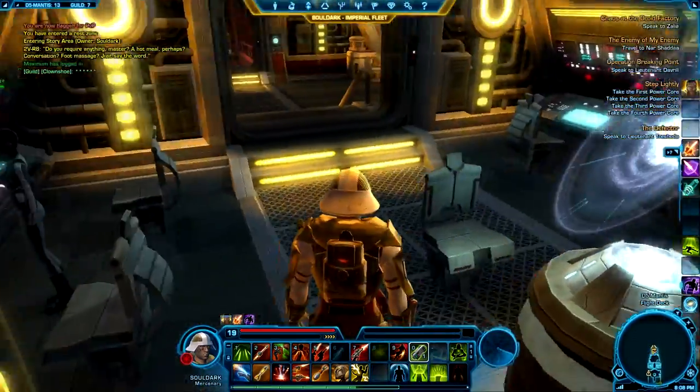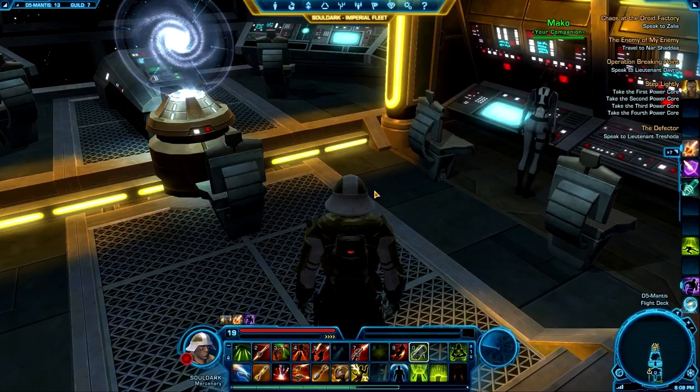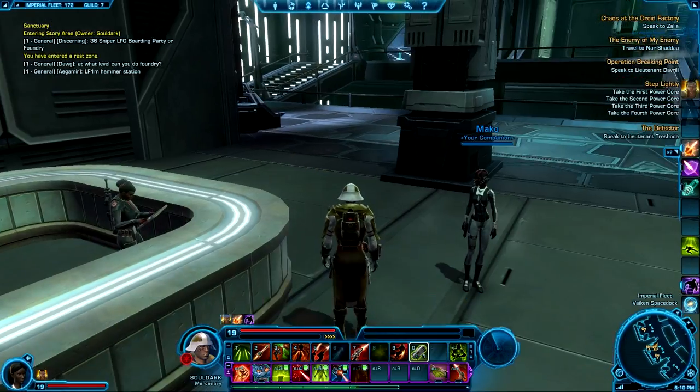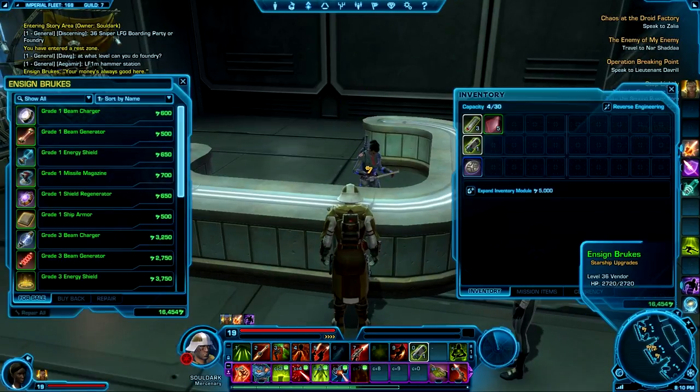Real quick I'll show you where to get all these ship upgrades so you know where to find them. I just learned the other day and picked them all up — they're relatively cheap. We're back here on the map on the Imperial Fleet on the space dock, over here in the galactic trade market in the second little alcove on the left. Right next to where I'm standing is Ensign Brooks who has starship upgrades.